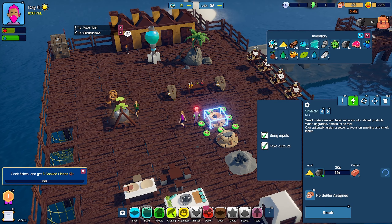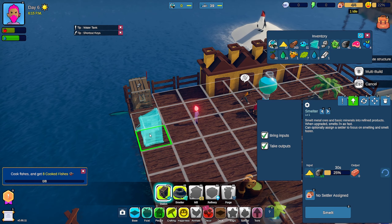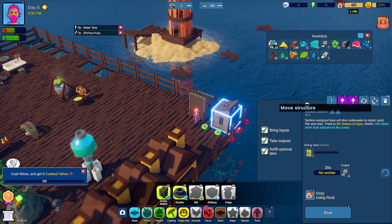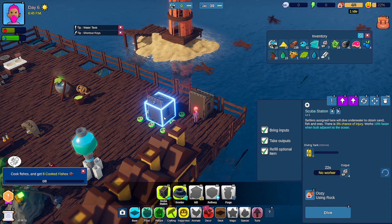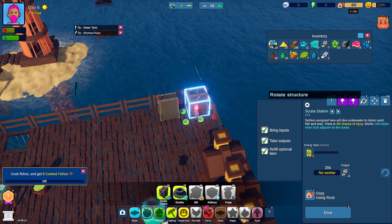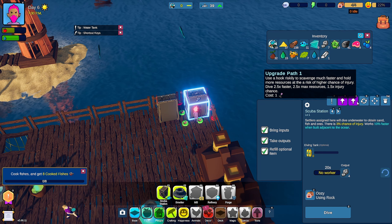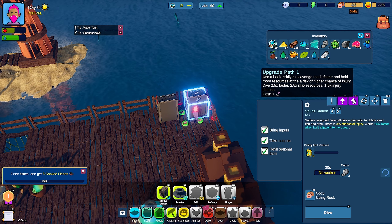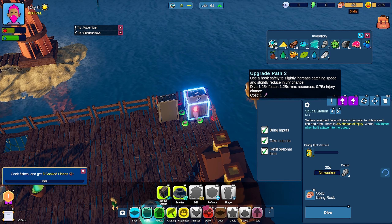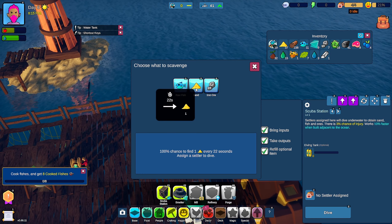Let's also get another scuba station. I'm going to take this one, rotate it, and move it here for a second. These have different upgrade paths — use a hook riskily to scavenge much faster and hold more resources at the risk of a higher chance of injury. Dive faster, max resources, but more injury chance. Or slight less catching speed but less chance of injury. Pretty neat. It costs hooks. This one's going to go get sand.